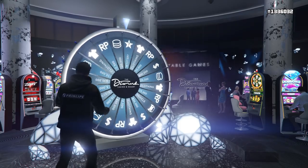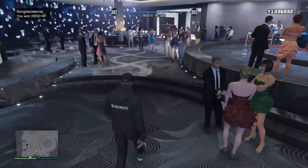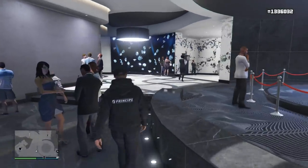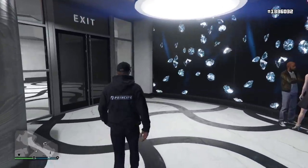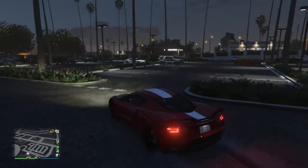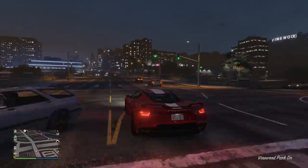I would recommend that you spin the wheel as often as you can during this week in order to give yourself as many chances as possible. There's also some nice discounts going on this week: 40% off all garages, 40% off all hangar add-ons and modifications, 40% off the Invetro Coquette D10, 40% off the Grativision, 40% off the Nagasaki Outlaw, 40% off the Karen Sultan Classic, 40% off the Dinka Sugoi, 40% off the Buckingham Maverick, 40% off the Buckingham Howard in X25, 40% off the Western Company Annihilator Stealth, 40% off the Buckingham Vestra, 40% off the Buckingham Valkyrie, and 40% off the Western Company Cargobob.